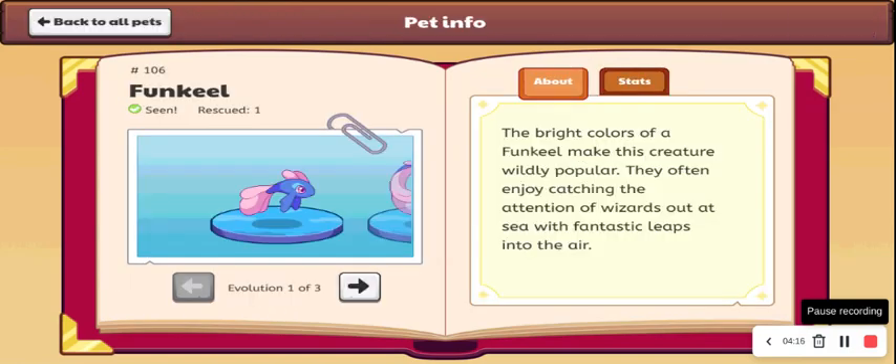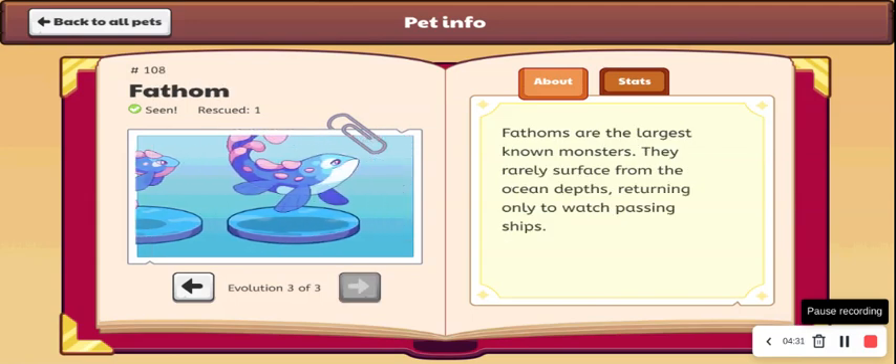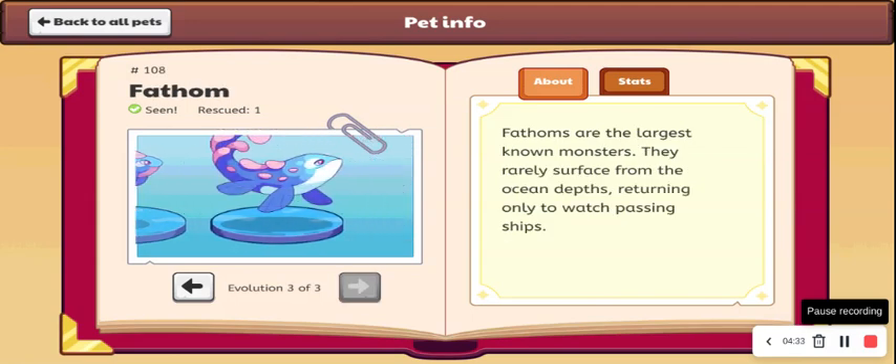So now we have Funkeel. I don't really like this one too much but the colors are alright, so I'm going to give it a C. Then we have Beniel. This one doesn't look that great, but I will give it a C. Phantom actually looks pretty cool — I'm going to give this one an A — it just looks very cool somehow.